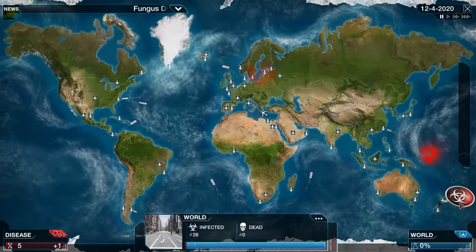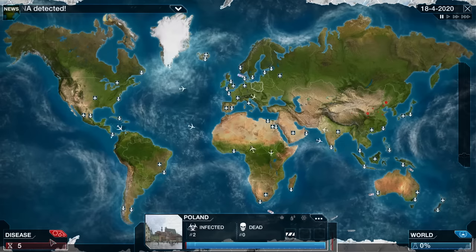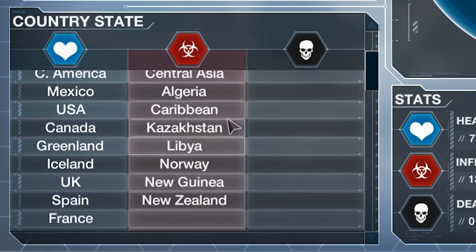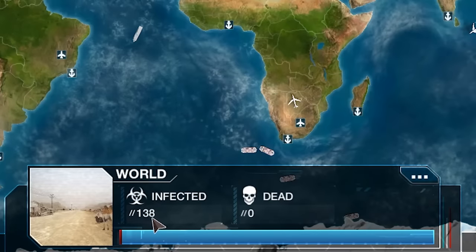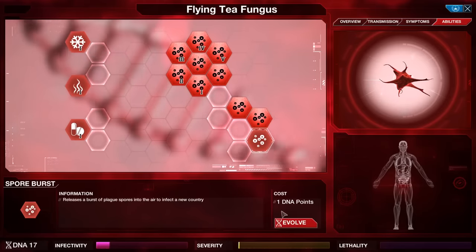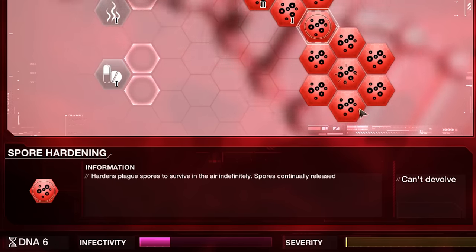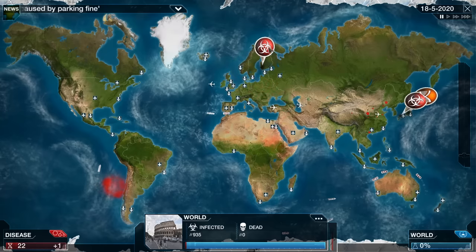This means we can just keep spamming infecting new countries around the world. We've just infected four new countries randomly — New Zealand, Papua New Guinea, Libya, and Poland. We get points for infecting new countries, which means we can spend those points on infecting a new country. So we've infected 12 new countries with only 138 people infected in the actual world. We've gained access to a lot of countries already — we can do even more Spore Bursts, get the final Spore Eruption and also Spore Hardening. As you can see, our infectivity is very high and we haven't really even spent much, and we've infected most of the known world. Oh my goodness, it's as easy as that.